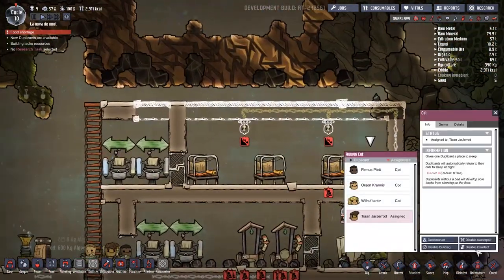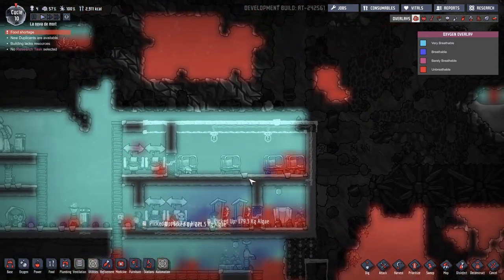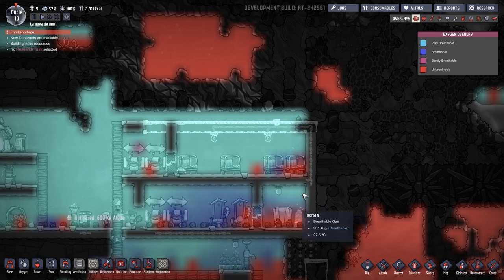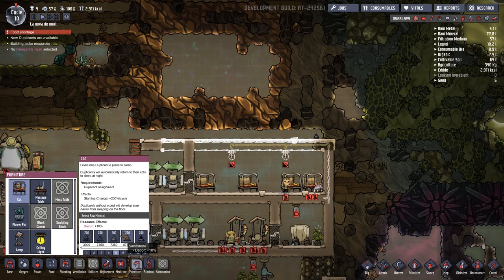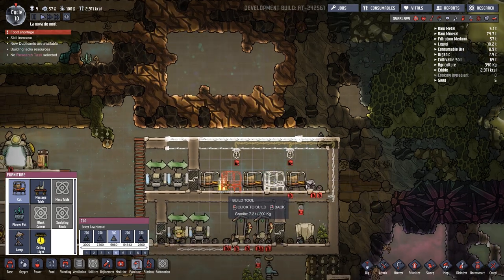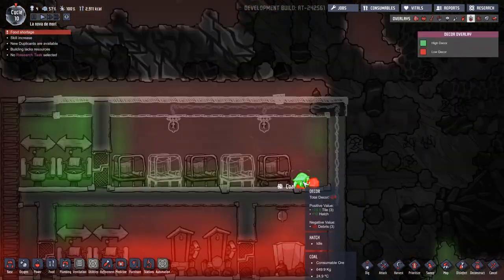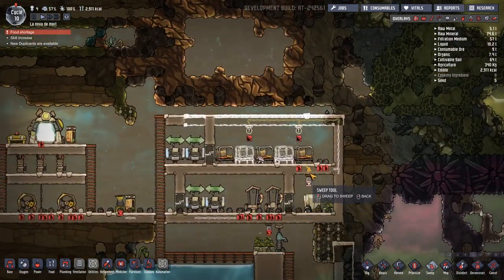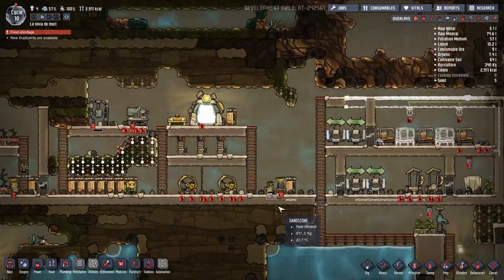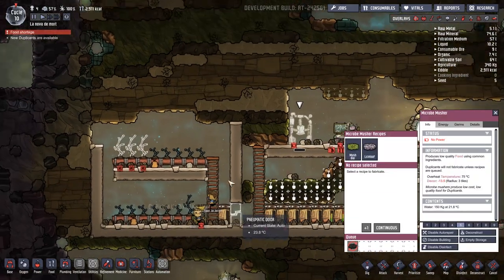I'm going to deconstruct this building because if we have a look at the carbon dioxide overlay, you can see it's all building up in the corner there, and I don't like that at all. So I'm going to get some cots out - put them down made out of granite, just a little bit nicer. I kind of like having the hatch around inside because if you look here, he gives us 10 decor just off the bat just for being there. So that's pretty cool.